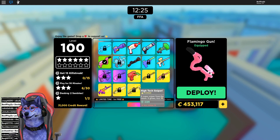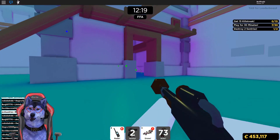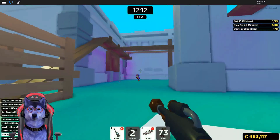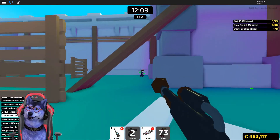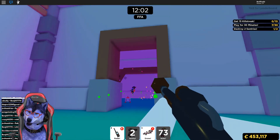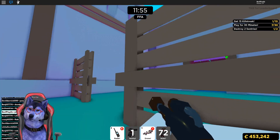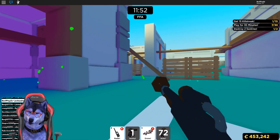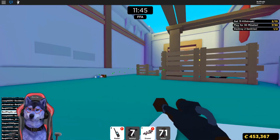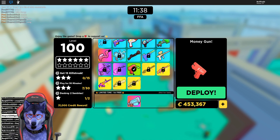Now we're moving over to the poo gun, which is definitely one of my favorite guns in the game because it shoots amazing distance — from miles and miles away. It is really really good. We're going to get to the better and faster guns in a minute, but we're showing them one by one.